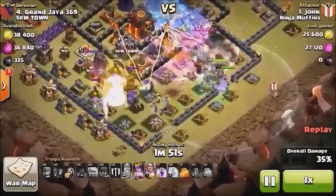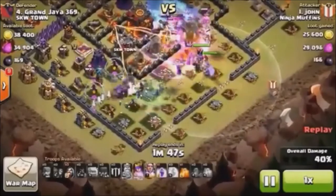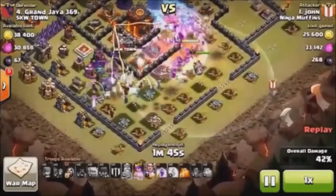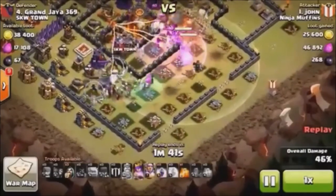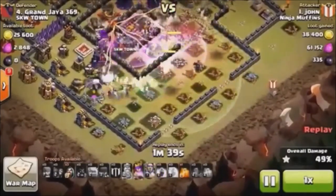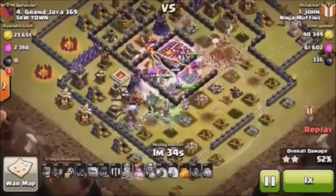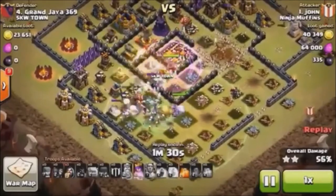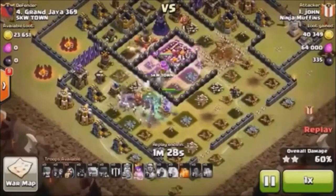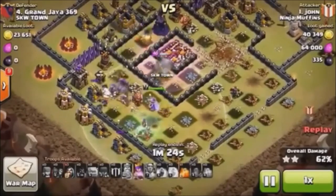We've raged, the Barb King ability is being used, we've made our way through the first Inferno Tower and the first X-Bow. The Town Hall is going down. There's the ability for the Grand Warden. The queen has yet to be touched in this raid — she's finally starting to take some damage right about the same time she takes out an Archer Tower and an X-Bow.